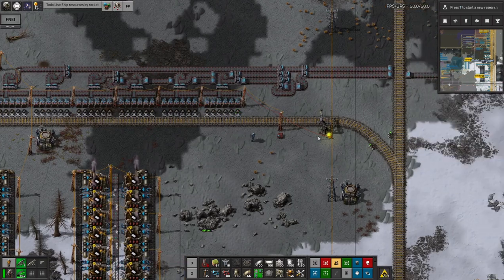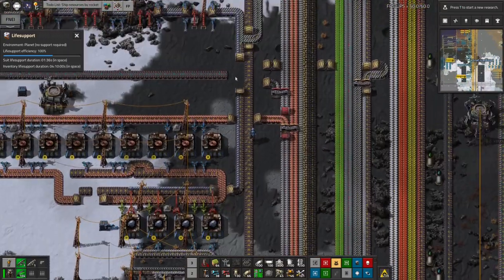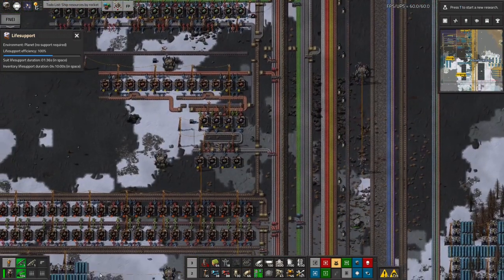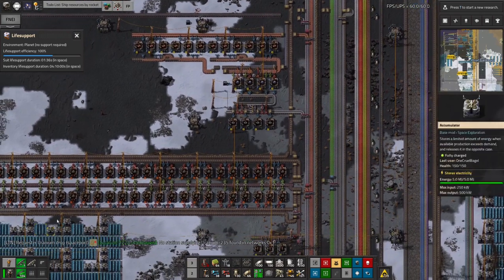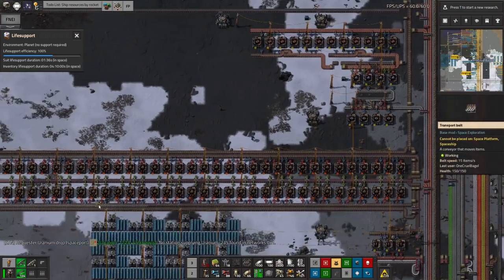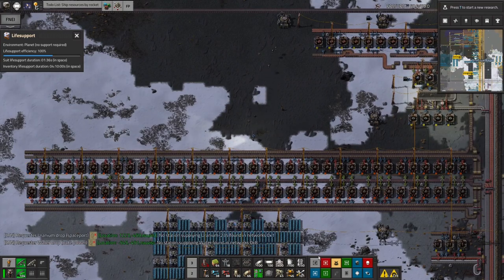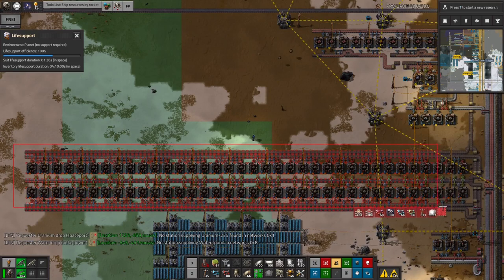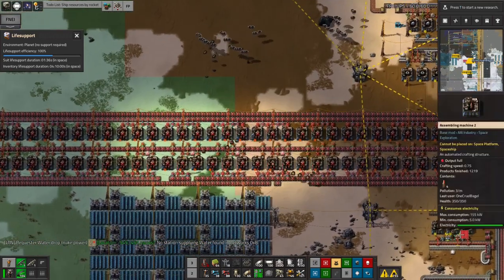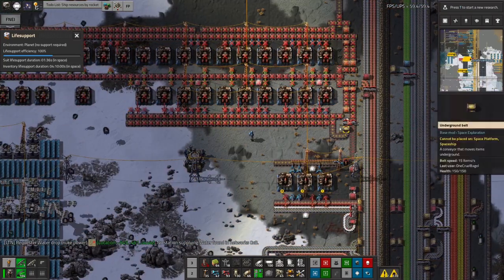There we go — that's my low density structures train summoned. Now this old system down here is eventually going to fall asleep and just stop, because it's going to run out of inputs. As it is, some of these machines down here have run out of plastic — that's fairly predictable. So I'm just going to pull all of this up now. I don't need any of this anymore. All of this is just here for the low density structures, so I can pull all this up too.